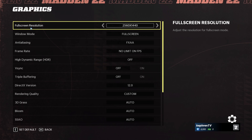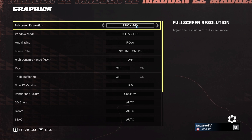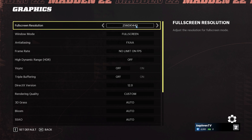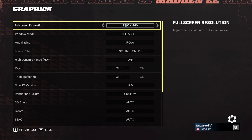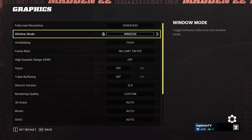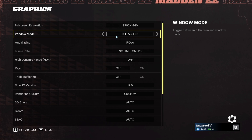First of all, your full screen resolution really needs to be your native resolution on your monitor. If you normally play at 1080p, go with 1080p; 2K or 720p depending on your monitor. For window mode, it's really important to play in full screen. The windowed mode was causing stuttering for me, so really important to play full screen.